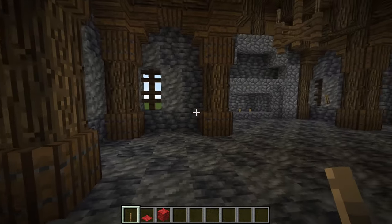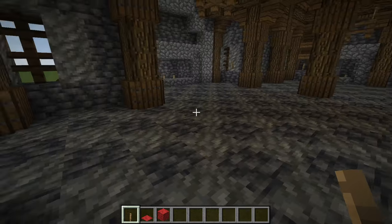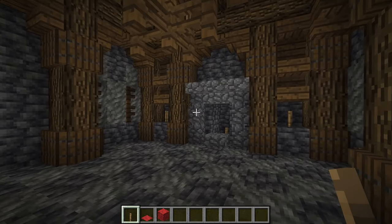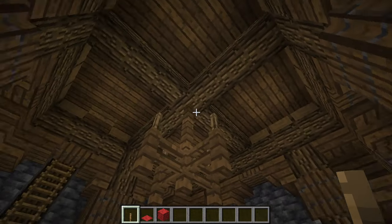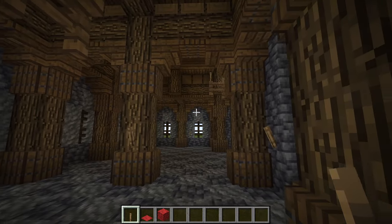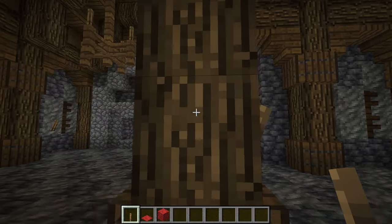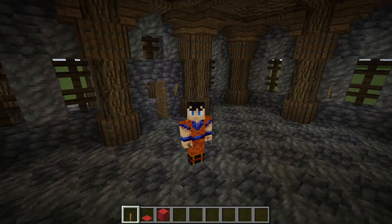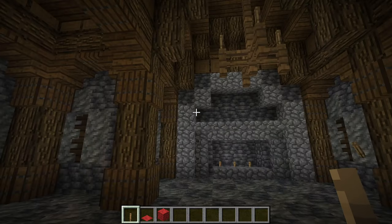A little side area over here — perhaps you want to add a bar here, a good place for that. Over here we have a smaller area with a smaller fire, some shelves, and another hanging light fixture. Back here, slightly separated off by some arches from the main area — it's not a huge tavern, it's more of a little tavern you would find on your way traveling somewhere out in the wild lands.